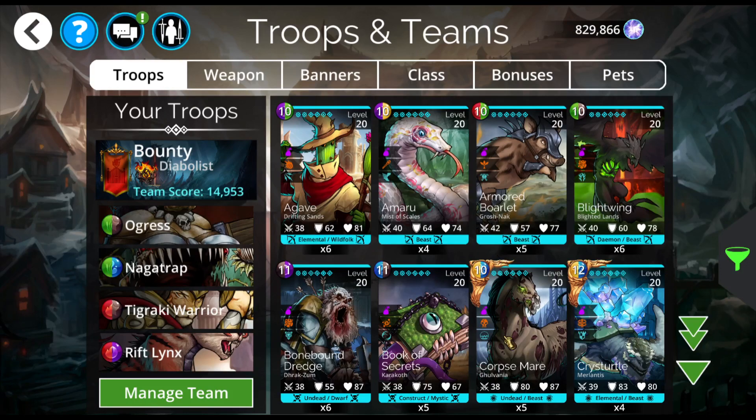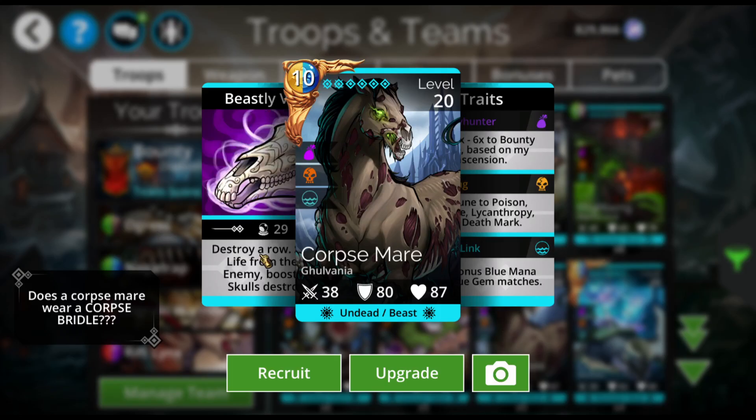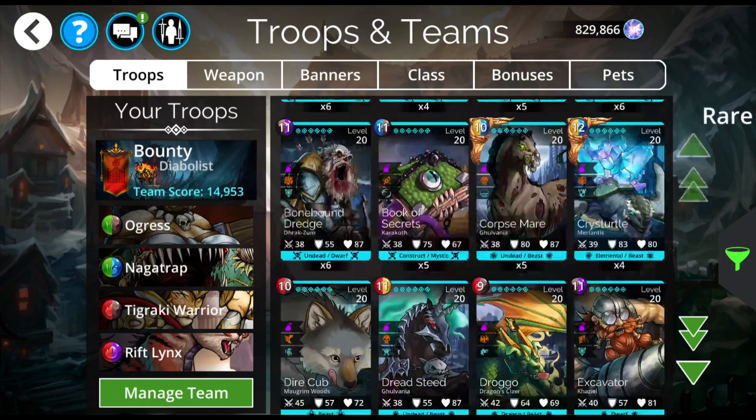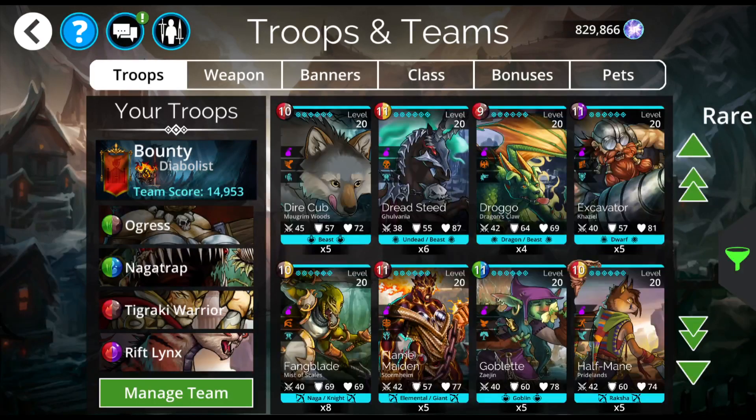Corpse Mare is always nice. Corpse Mare is another true damage one that can work as a tank, but we're not doing true damage. We're going to do something else, and there's one here.